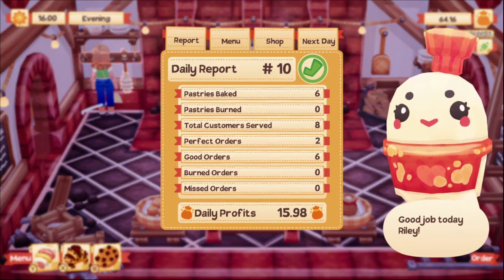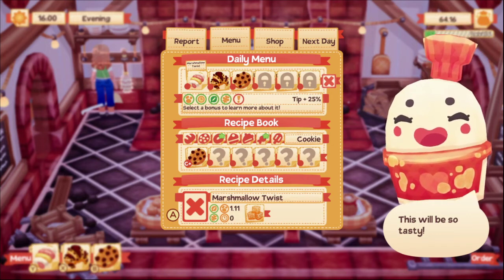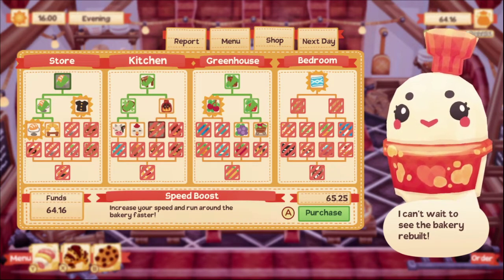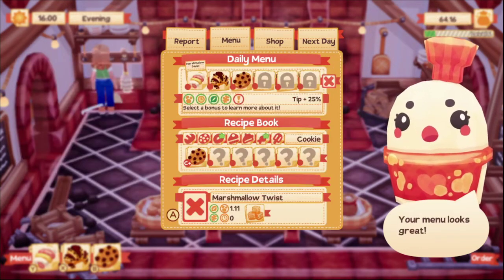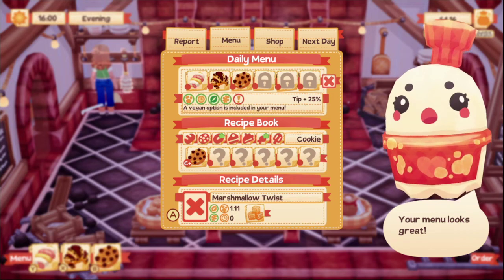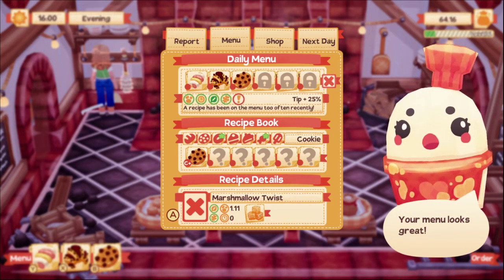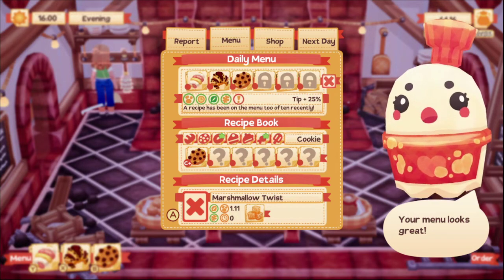We made $15.98. I'm not sure if we want to change the menu yet. We have $64 and we need $65. Let's go back to the menu — does it say how much things cost? It doesn't really say, does it.